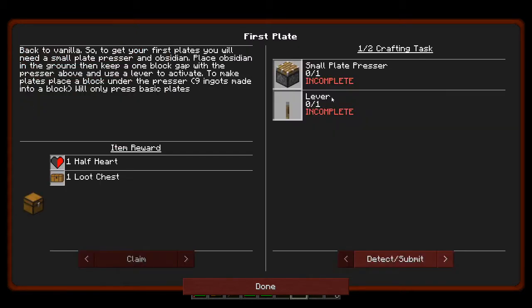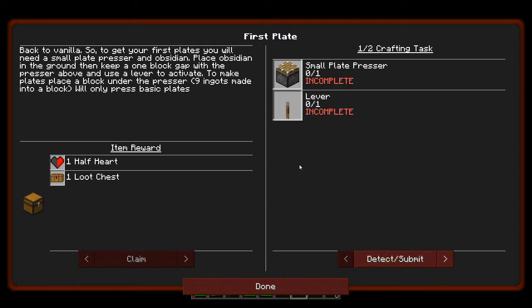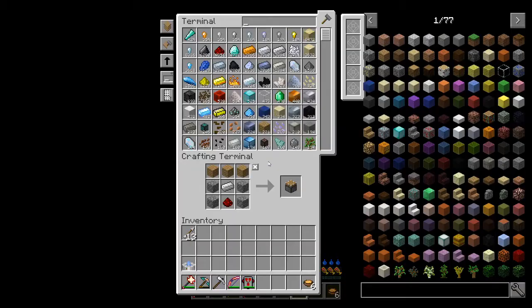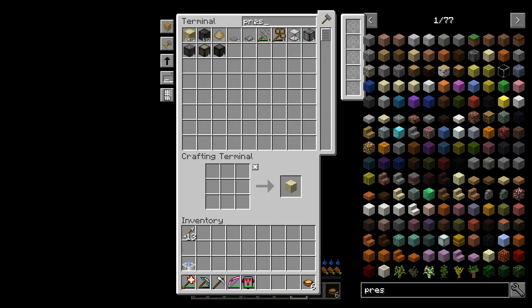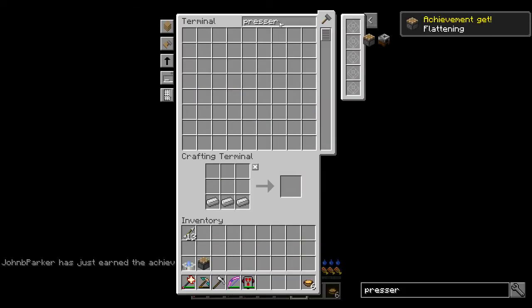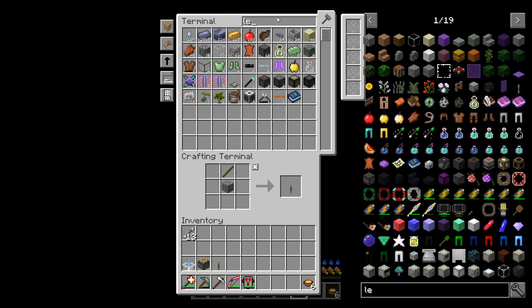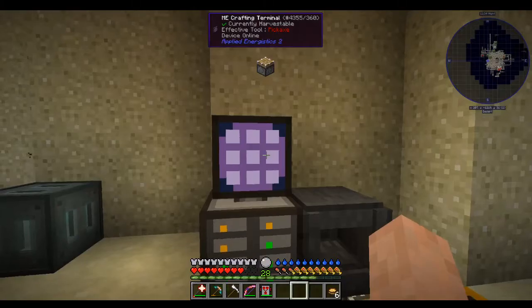We have other ways of making plates, but we need to continue this quest. So we need a small plate presser and a lever, and then we're going to need to get an obsidian. We have a few obsidian. The presser is literally just a piston and some iron, easy enough. And then we need a lever - that's simple enough to make with cobble and a stick. We got three obsidian. That should be that quest done.